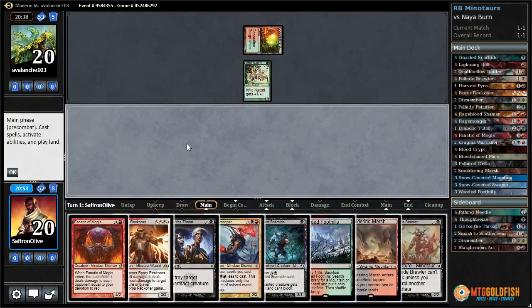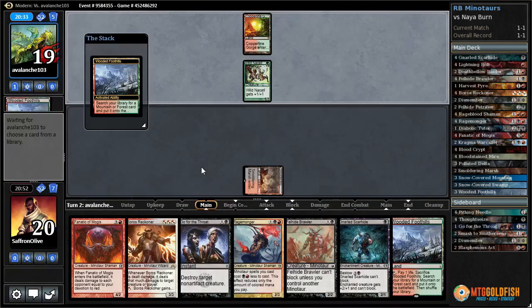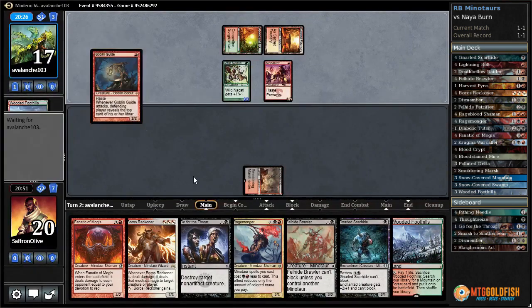Let's run it back. Got a Reckoner — that's good — and a Rage Monger. Our opponent's probably going to start beating us down with the Nacatl. Let's just go with Smoldering Marsh and pass the turn. Wooded Foothills cracks it — Swift Spear and Goblin Guide.